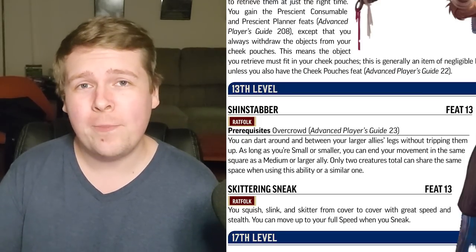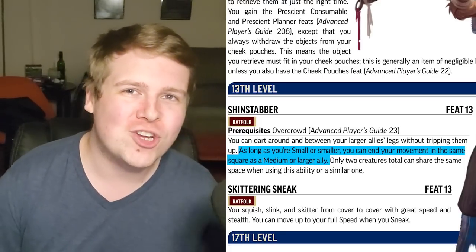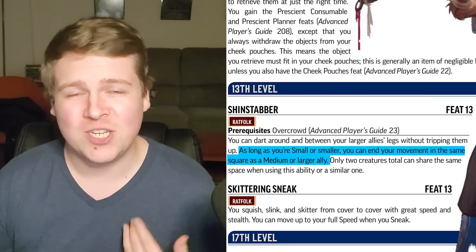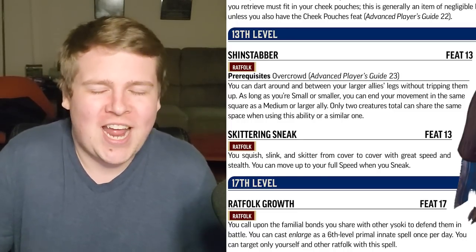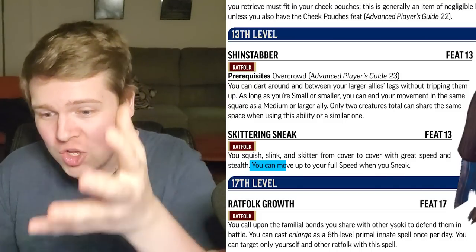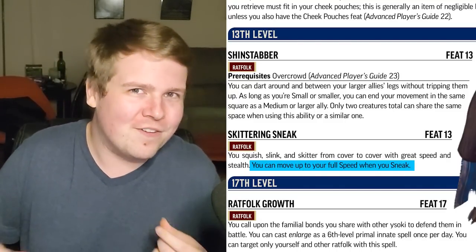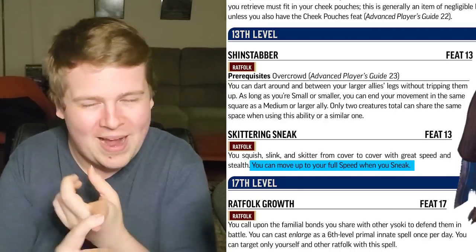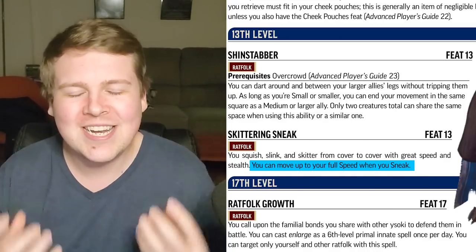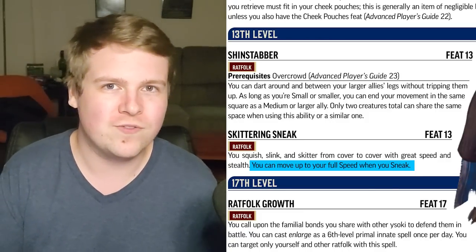Shinstabber is a direct upgrade to Overcrowd — you can now share a space with a medium creature, not just a small one, though it does need to be an ally. Skittering Sneak just has to be the single strongest of the 13th level Ratfolk feats. When sneaking, you move your full movement speed instead of half. What would you rather have — share a space with a medium ally, burrow at 15 feet, or sneak at full speed? That just sounds so much more useful.